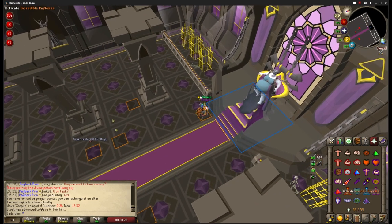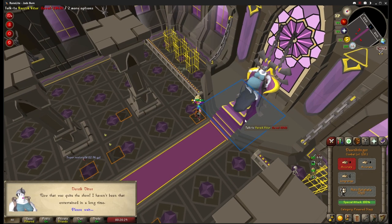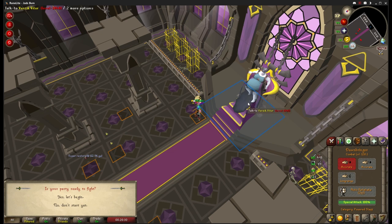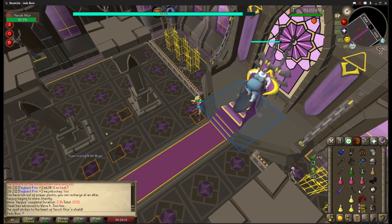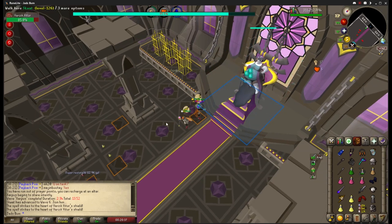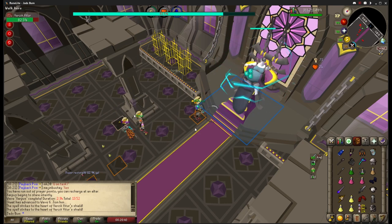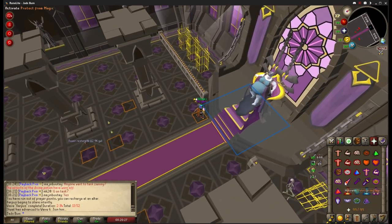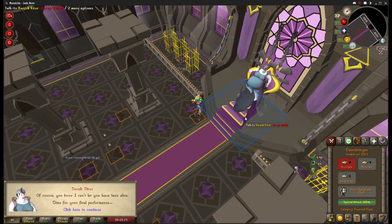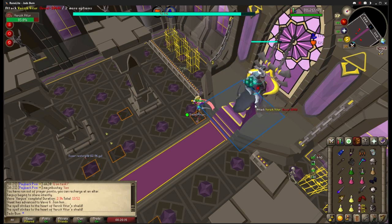Before we get started on phase 2, I will show you how to use the staff if you are the person starting the fight. Always start the fight with the staff equipped and the spec bar highlighted. Use the space bar and the 1 key to start the fight and immediately spec Verzik. Launch one more special at her, equip your weapon, and drop the staff as fast as possible. The second person will pick up the staff and you'll do 2 hits with whatever weapon you have if you didn't waste any time. If you felt slow, only get 1 hit and then run to the safe spot. In this clip I am using piety, but I wouldn't recommend doing that to save prayer until you're more comfortable with the boss.